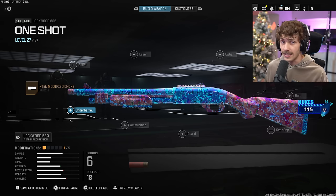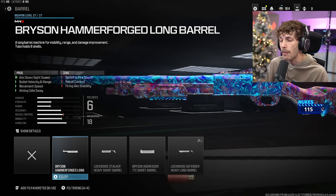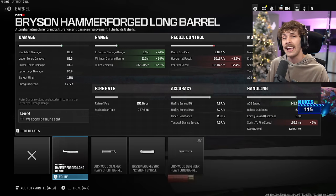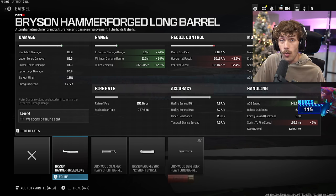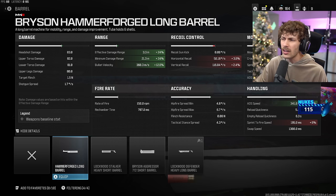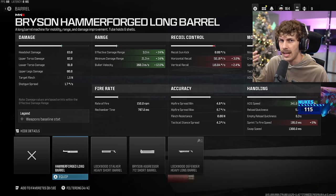For the next attachment we're going to increase the damage range, giving yourself more one-shot kills. A great way to do so is by adding the Bryzen Hammer Forge Long Barrel. This one also increases mobility, and with this gun I recommend you ADS when you use it — you still can hip fire greatly, but you're going to get more one-shot kills when you ADS. With this barrel we get a 24% increase to the damage range. It says 83 headshot damage but it obviously does 150 damage when you hit all pellets at close range.